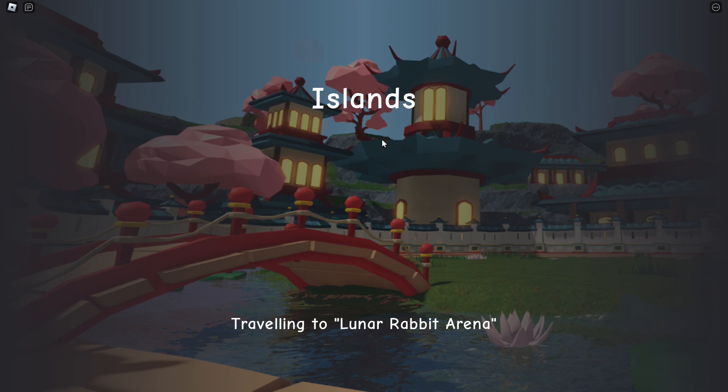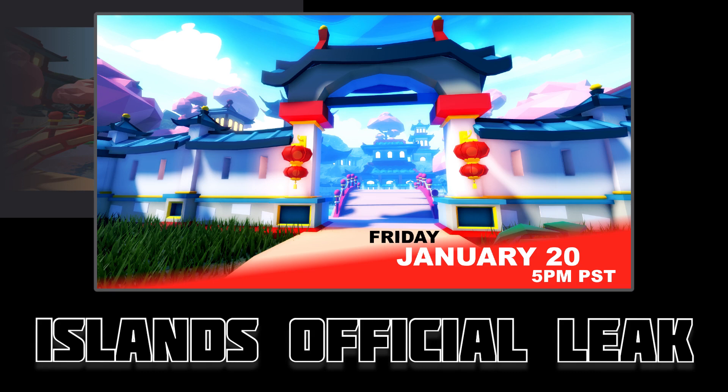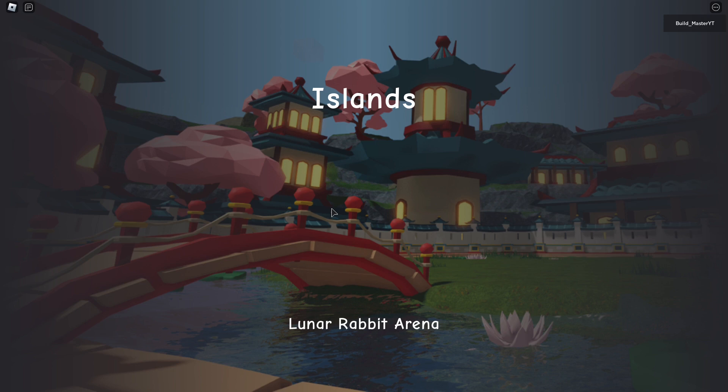Bang — instant teleport, that was sick! There's a cool picture there. From the leaks earlier, I'm pretty sure the entrance to this arena will match what was leaked. I'll stick a photo up of what the leak showed — I think that will be the entrance to the Lunar Rabbit Arena, and if I'm right I'll be pretty happy with myself.